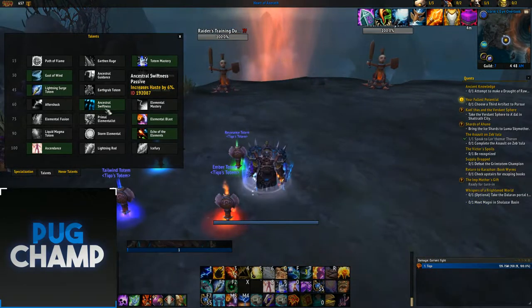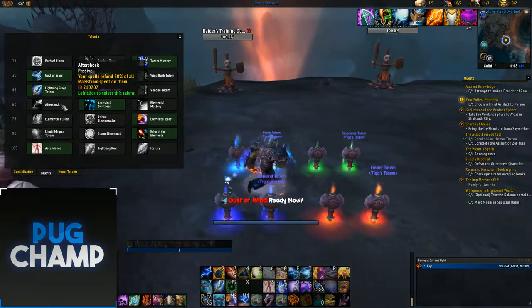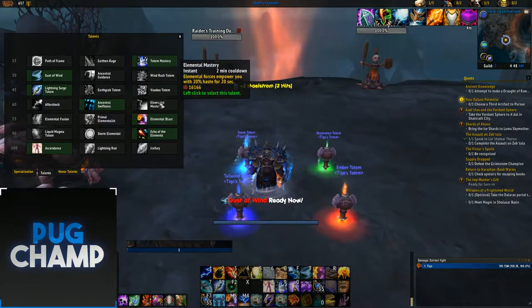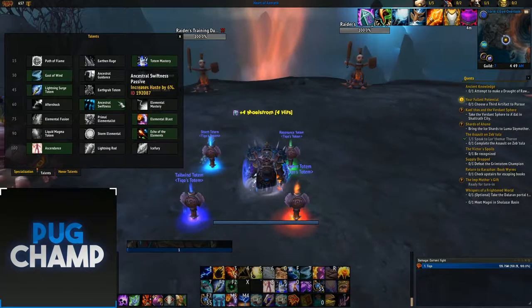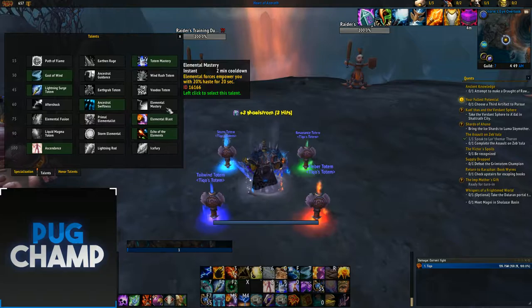You always want to take Ancestral Swiftness — it's really good. You don't really want the RNG of Aftershock, and Elemental Mastery just isn't that good. I'd rather have the 60% haste all the time rather than Elemental Mastery.